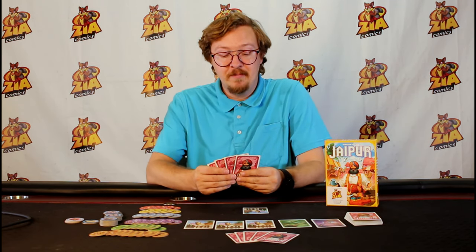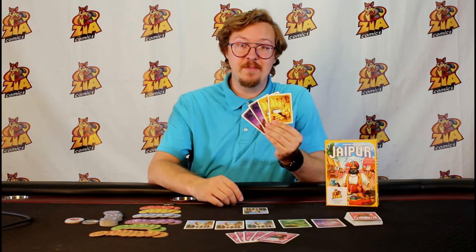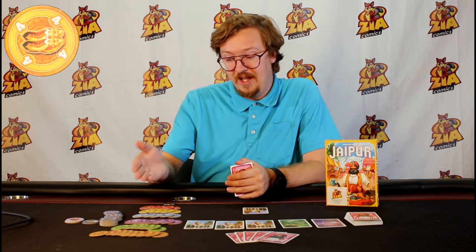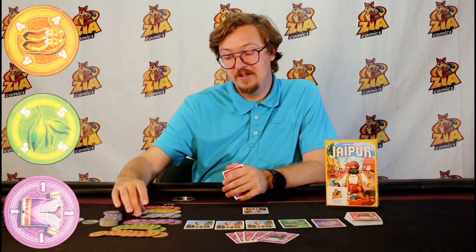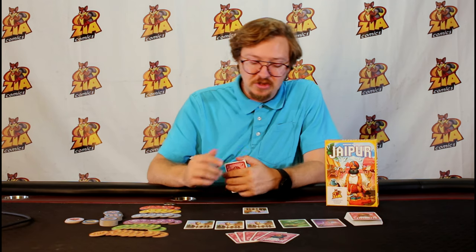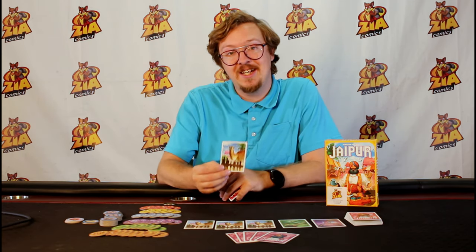After setup has begun you'll have your hand of cards. I'll show you what I have but normally we would keep it secret from the other player. There are six kinds of commodities: leather, spice, fabric, silver, gold, and rubies. There are also camel cards which are not considered a commodity but are worth some bonus points at the end of the game.